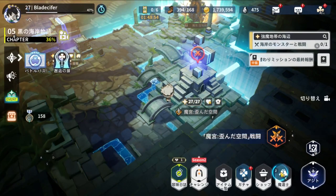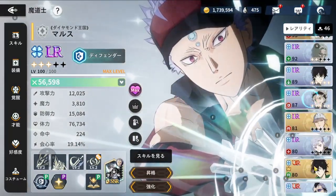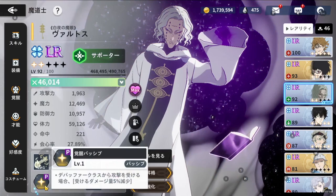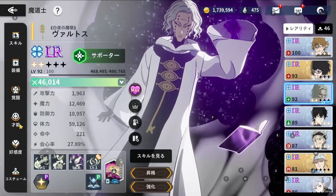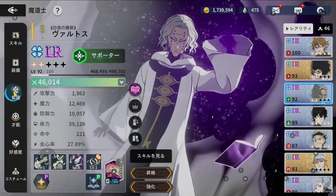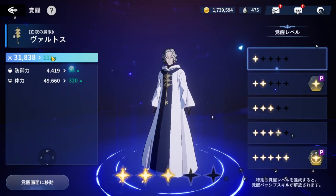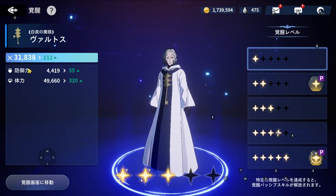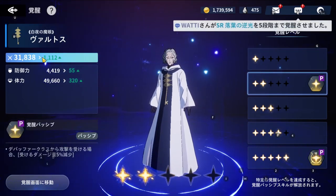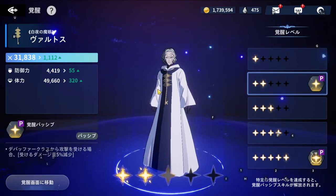Now let's talk about his dupes. When you look at a character's dupes, you always get some CC as well as LR passives. Currently with two dupes, I only have his LR passive once. Looking at his LR passives — the first one gives a 112 CC boost into defense and HP, and the second one gives 1112 extra CC, going more into HP and defense.